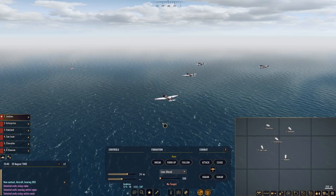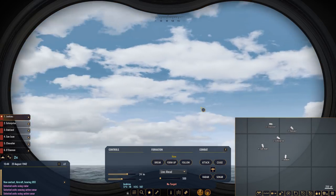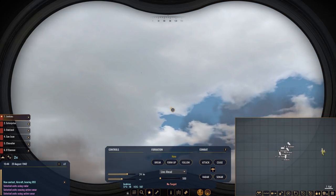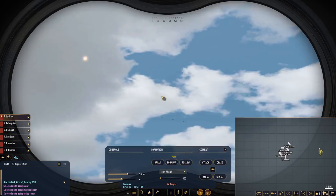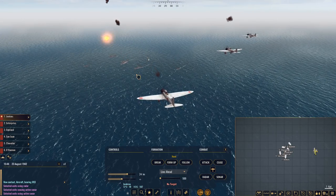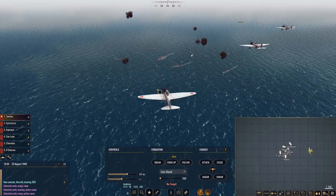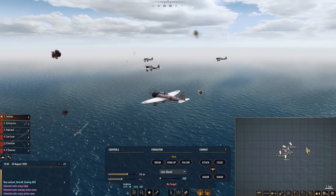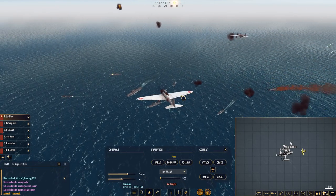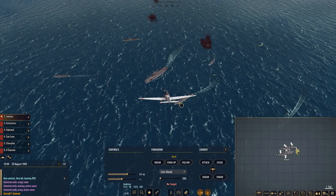Direction 090, near enough. There they are. I wonder what target they're going to pick. We're all pretty close together, so I'm hoping that overlapping fields of anti-air fire are going to make these things go down before they drop their payload. One down — very good. Please don't hit the Enterprise. I need that carrier in one piece, capable of launching aircraft.